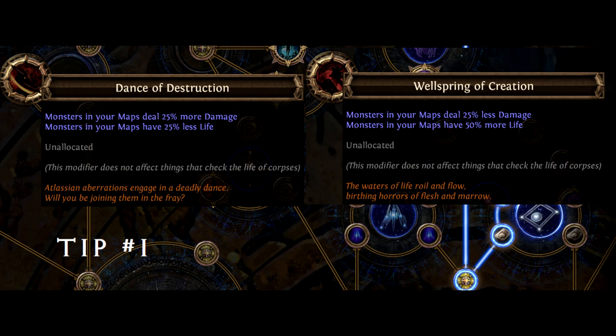Sacrifice DPS for defense, or vice versa — it's okay. Try messing around in Path of Building Community Fork and Craft of Exile, or you can use these nodes in your atlas.